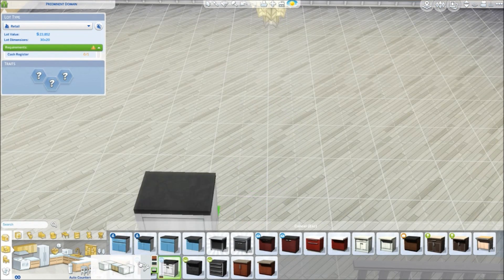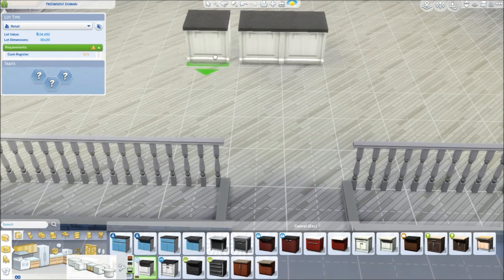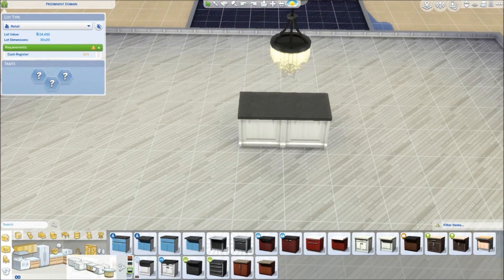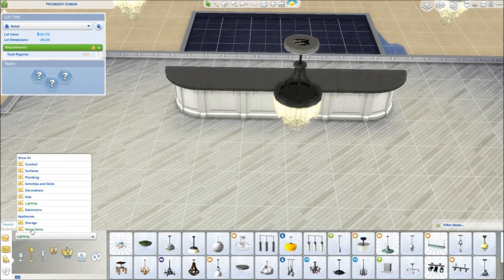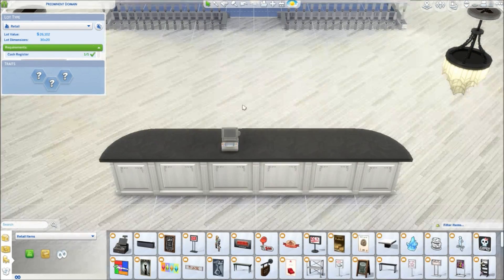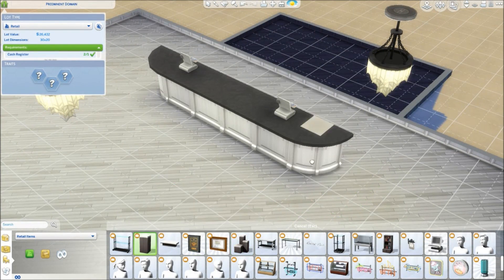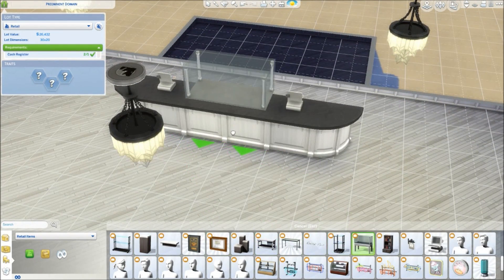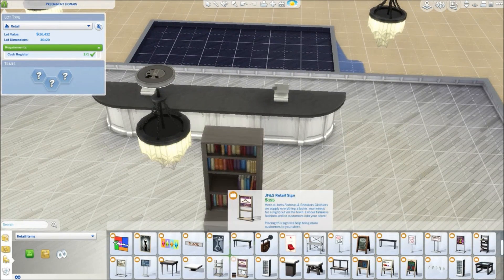I start with the counters now. I wanted to create a really nice big counter space so when you come into the store you know where to pay and where to ask for help. It looked really, really nice. I got this really expensive-looking cash till, and I wanted to put a glass display table there because I thought that looked really cool.